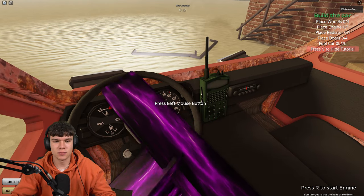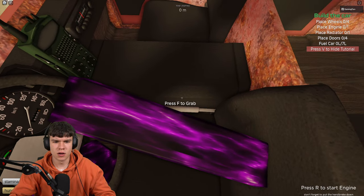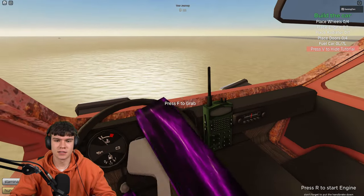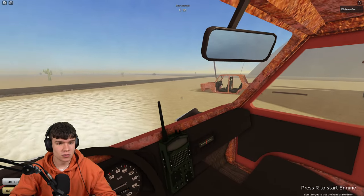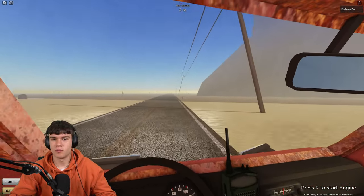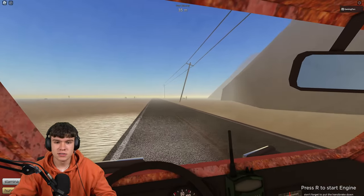So how do you go ahead and get this golden engine? Pretty much you're going to want to follow what I do right now. There are a few different ways of getting this thing. One way is that it has a chance to spawn in any building in the game — gas stations, houses, pretty much everything. That's method number one.